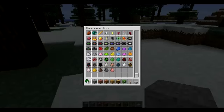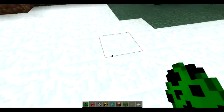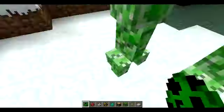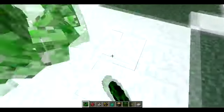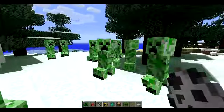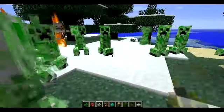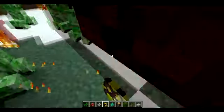I'll spawn some creepers, mushrooms, skeletons, a zombie, and some Magma Cubes as well. All you need to do is just right-click on a block and it spawns them. Ta-da! Pretty cool thing to add to the game.